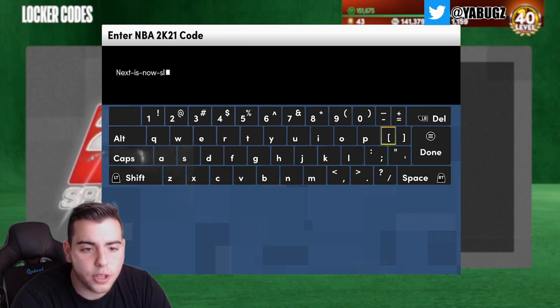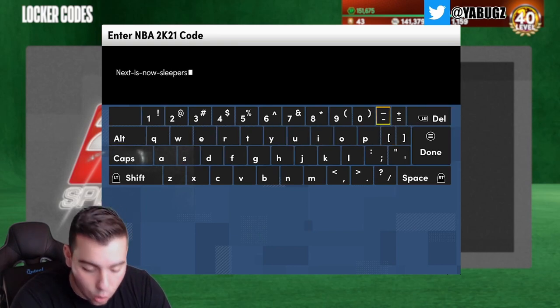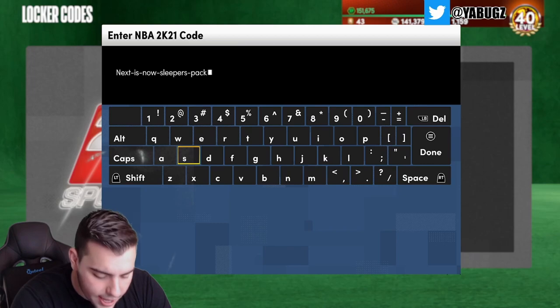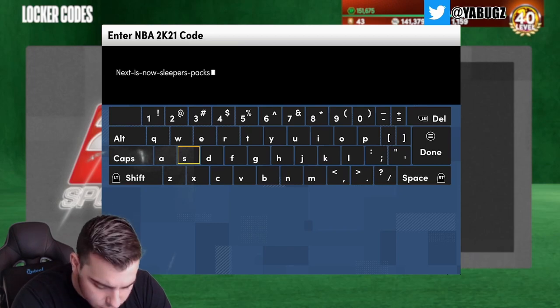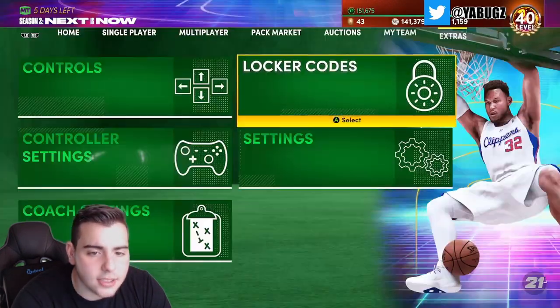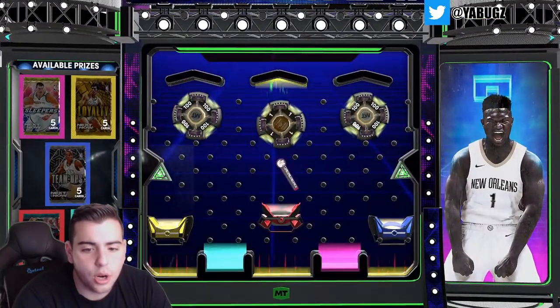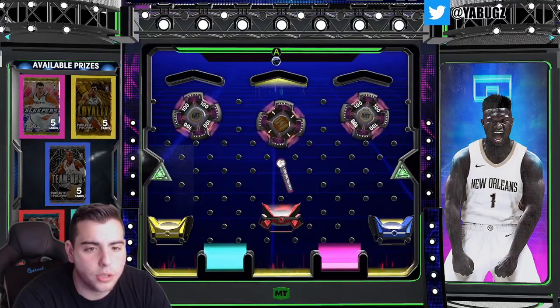Here's the new locker code we just got — hopefully we get some heat. I am dying to pull something out of these locker code packs. The best locker code was definitely one of the draft ones — I got LaMelo Ball out of it, and that's like 330K. Here we go: NEXT-IS-NOW-LEAPERS-PACKS. We're going for the pink one, and the John Wall one is also really good.